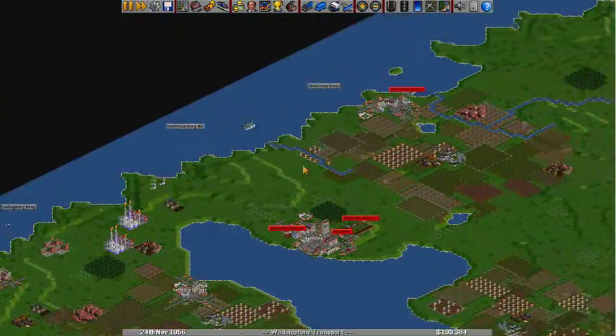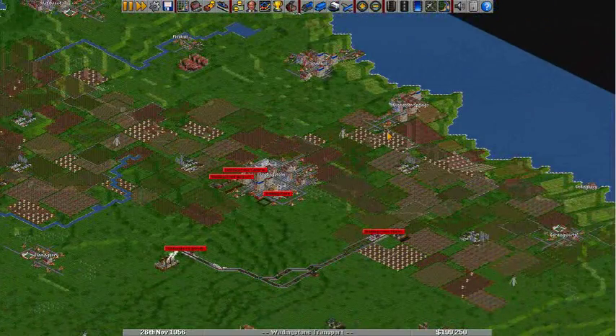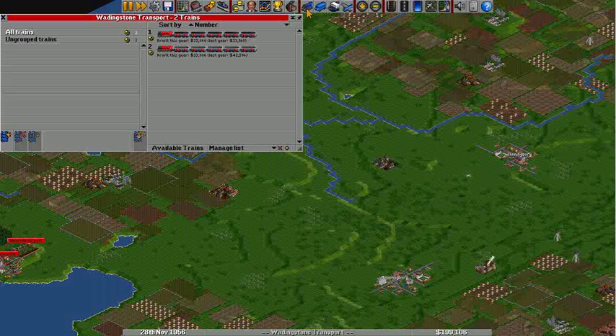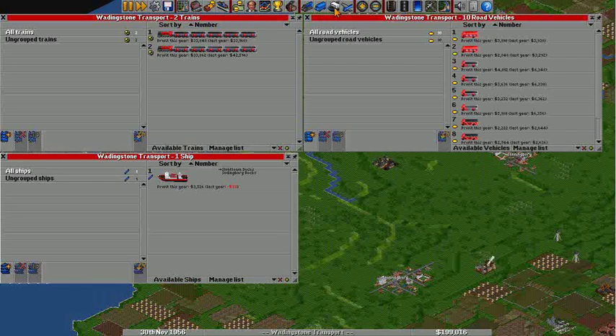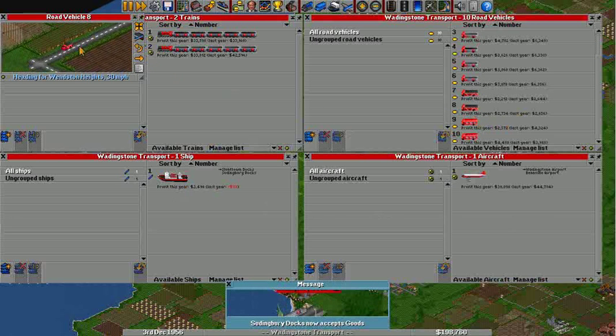That is everything you can do and everything you can transport. When you come over here to your vehicles, you can see what your trains, road vehicles, ships, and planes are doing, and whether they've made a profit. If something's going wrong, you can click on one and it'll bring up the vehicle window. Also, Suddingbury now accepts goods.